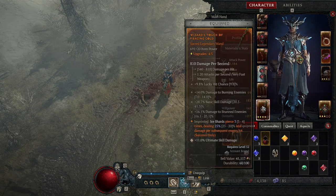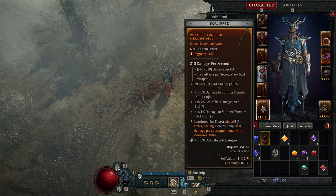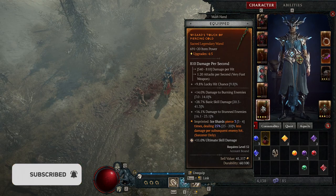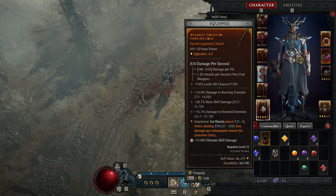Now you can see that I rolled the top stat of 14% damage, but on my basic skill damage I only rolled 28 out of a maximum of 41. Really useful information that was there in Diablo 3 but is automatically switched off in Diablo 4.